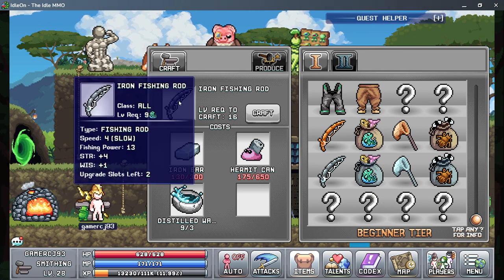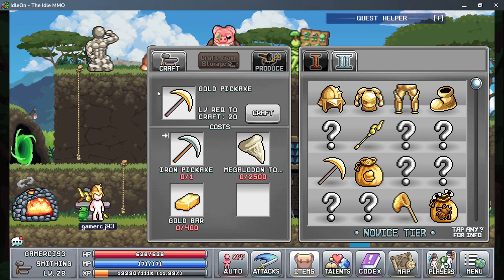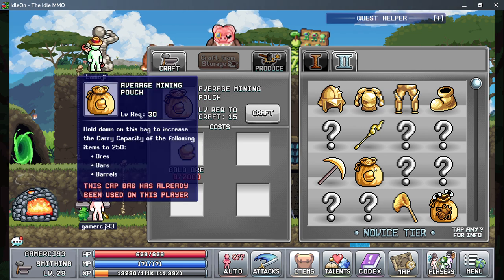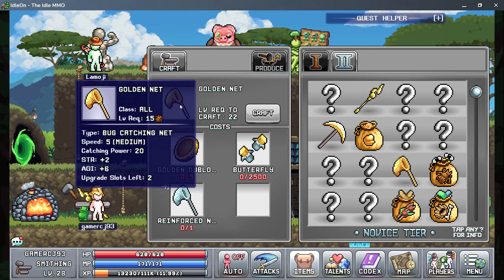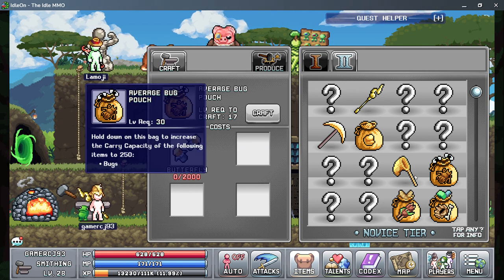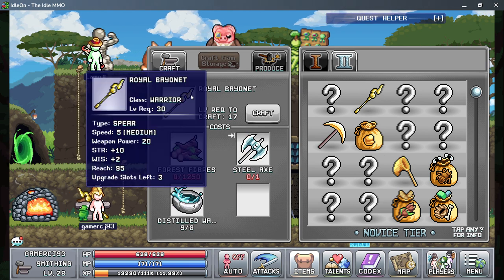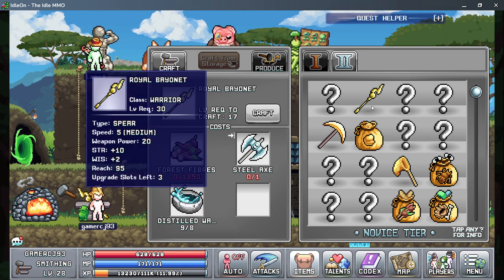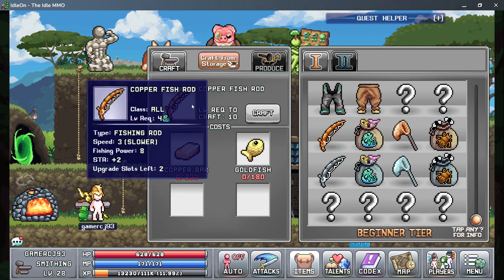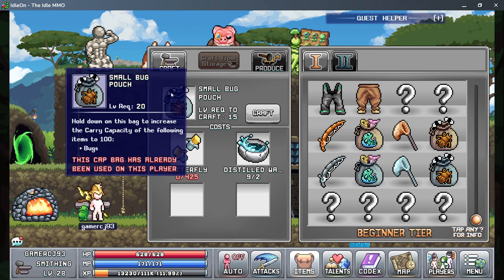I need 300. I try to invest in the right things — I got the gold pickaxe, I got the mining tools, and I'm trying to get the gold net. Those are the two basic goals for the moment. I'm investing in that because it gives a lot of damage.